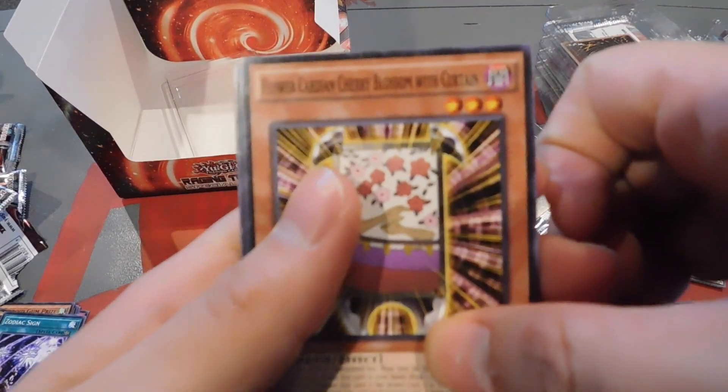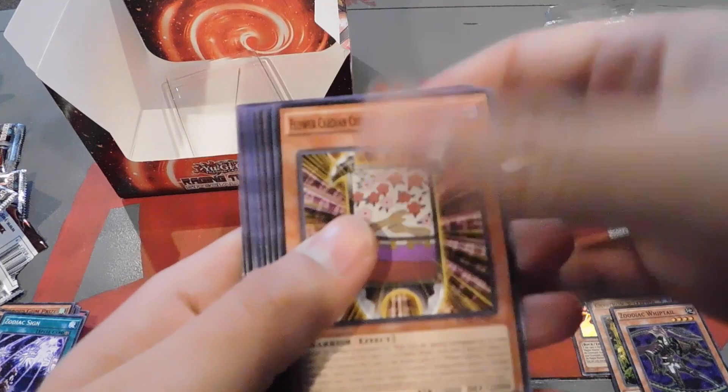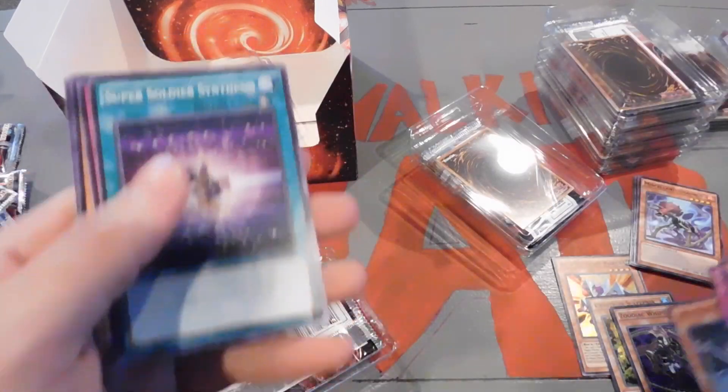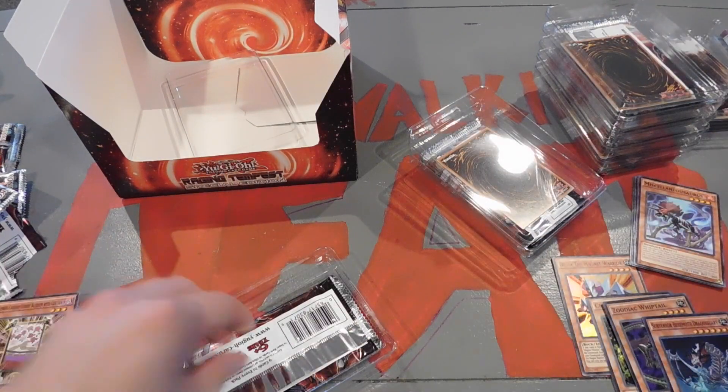We got a Flower Cardian Cherry Blossom — let me get that focus in. There we go. Zodiac Sign, Lost Wind, and a Subterra Behemoth Dracocery for a Super. Super Soldier Synthesis Combo. Flying right along here, I got cards spread out everywhere — I'm going to have to get some kind of rhyme or reason to these in a second.